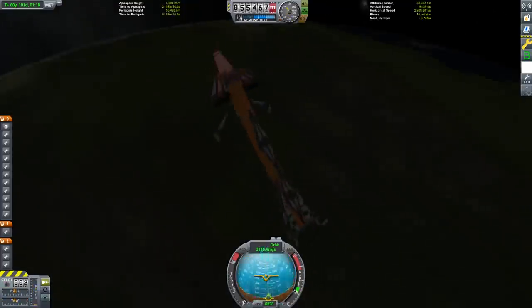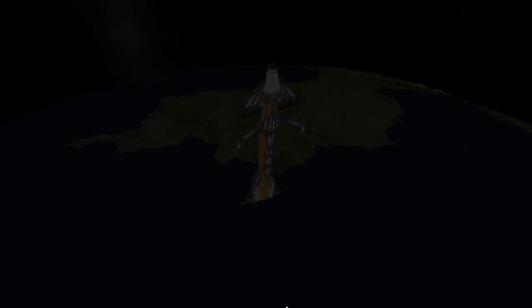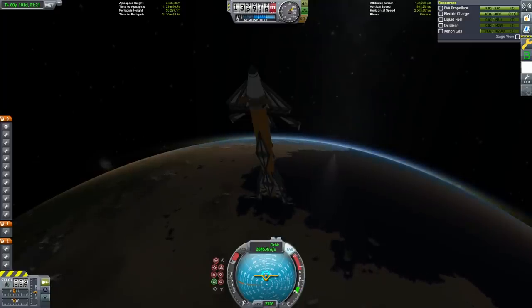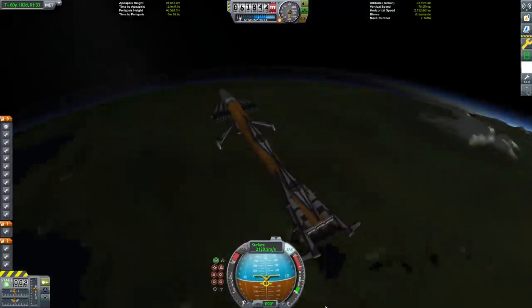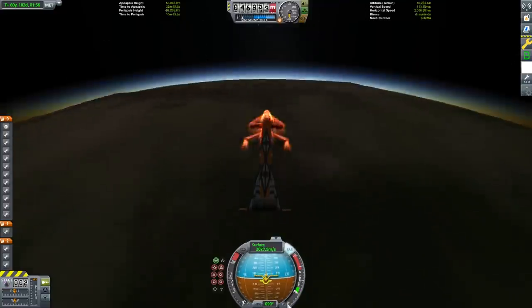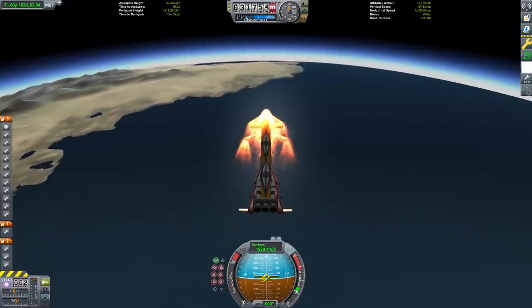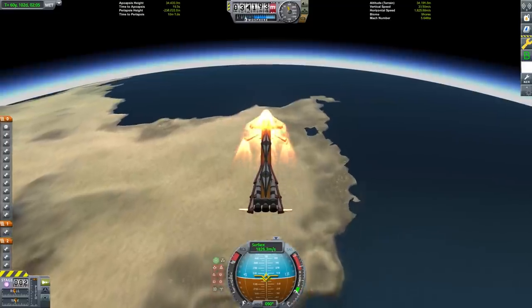Now that we're orbiting Kerbin again and we have a periapsis under 70 kilometers, no more fuel usage is needed, so let's take stock of what we had and what we used. We started the mission with 181 tons of fuel and we only have 313 kilograms remaining. That means that less than two tenths of a percent of the fuel we started with is left. However, all of it that's remaining is extremely efficient xenon fuel, which means we actually have about 232 meters per second of delta-V out of it — but this isn't enough to go anywhere, so we're just going to land.